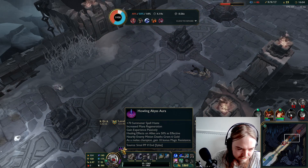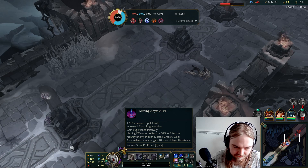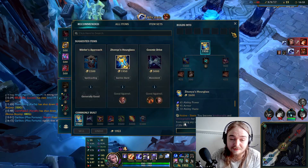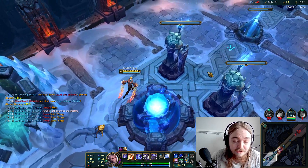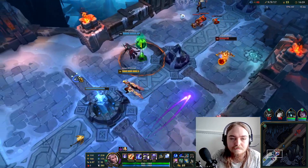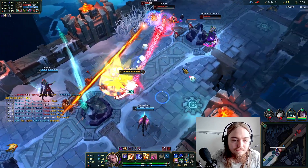70% summoner's full haste, increased mana regeneration, gained experience passively, healing effects on allies are 50% as effective — just flat. Nearby enemy minion deaths grant 6 gold, which is normal. And as a melee champion, gain some stuff — 10 bonus magic resist, which is nice.